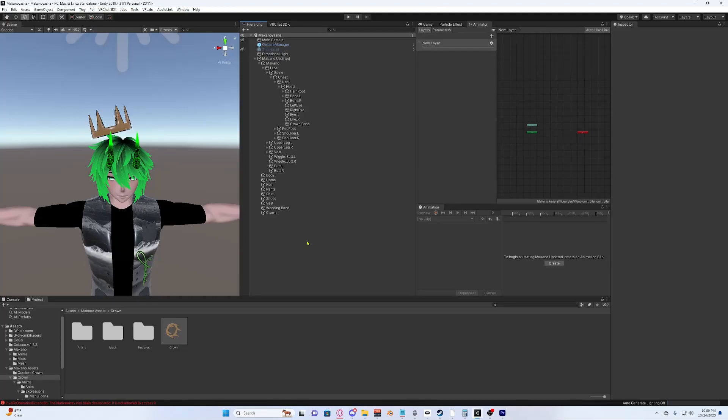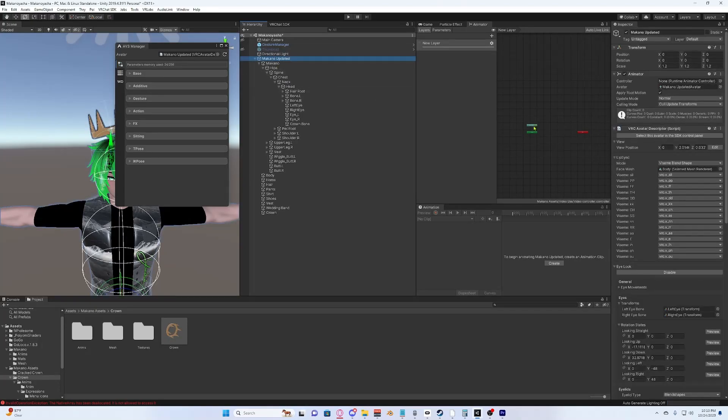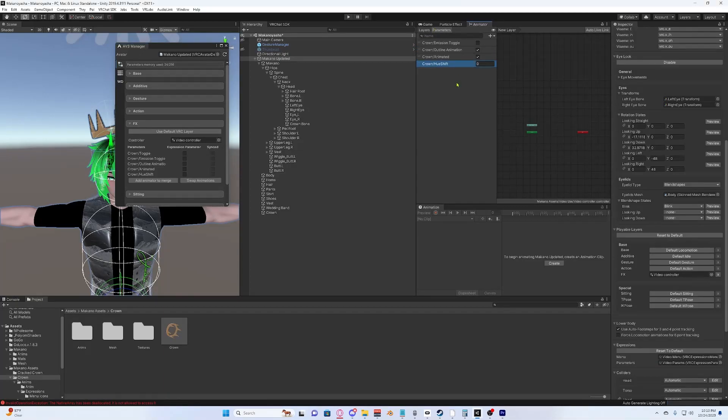Now we save and get into the fun part. In the VR Labs tab at the top, click on VR Labs Avatar 3.0 Manager and drag and drop your avatar into the avatar section. You'll know it's the right avatar because collapsing it shows your avatar with its VRC descriptor. Scroll down to your FX layer. I'm going to go ahead and delete the existing parameters and layers and refresh FX so we have a blank slate — no parameters, no layers, nothing.